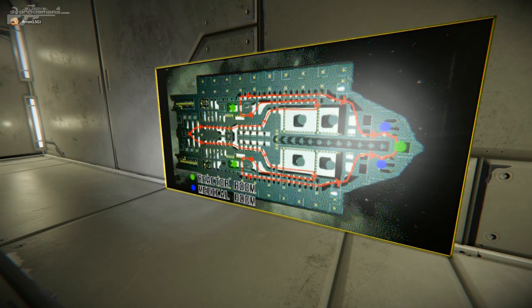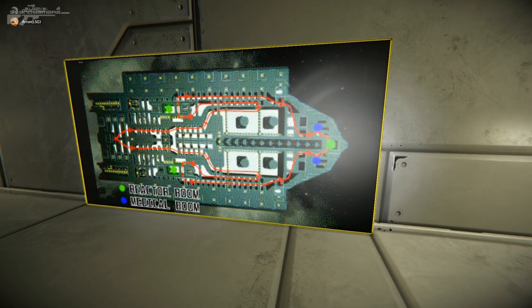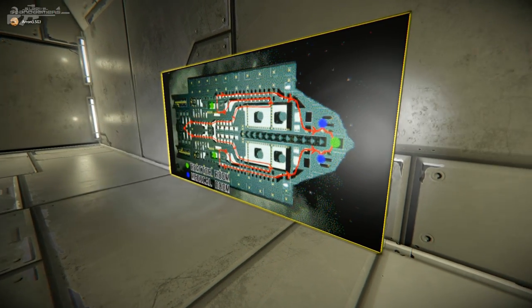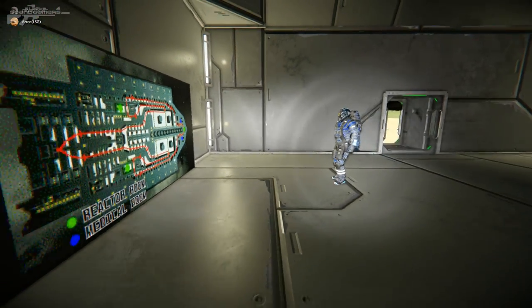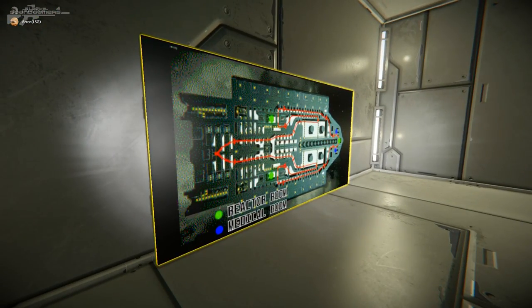Looking at the side blueprint, there's the reactor room and the medical rooms marked, so people hopefully won't get lost — even though the place is a maze. There is only one way in and one way out through the back of the ship. If you grind through the top you pretty much sign your own death warrant and will be lost in there forever.